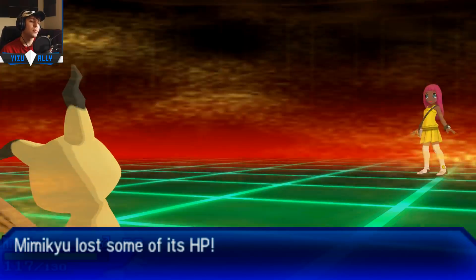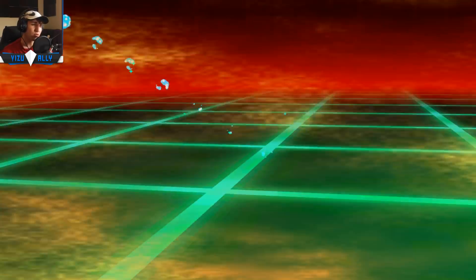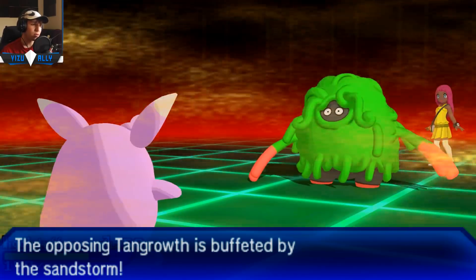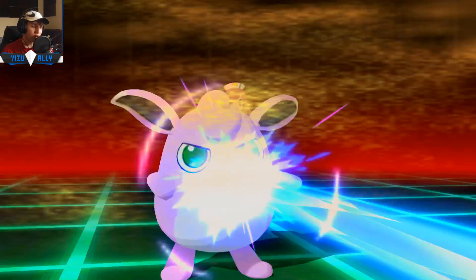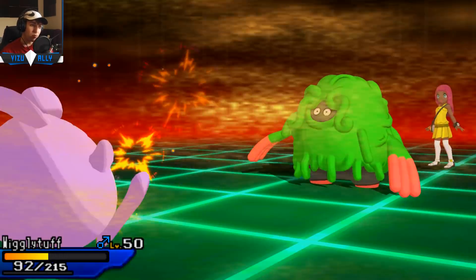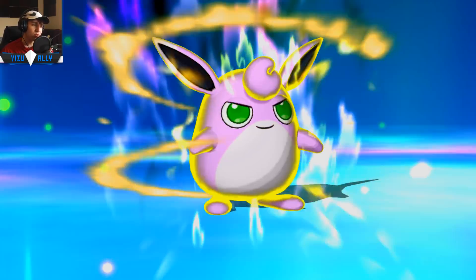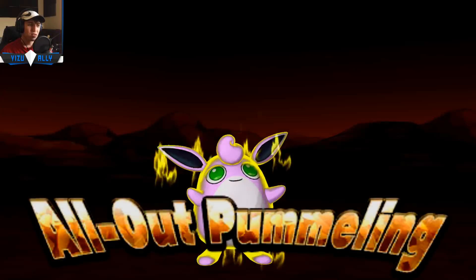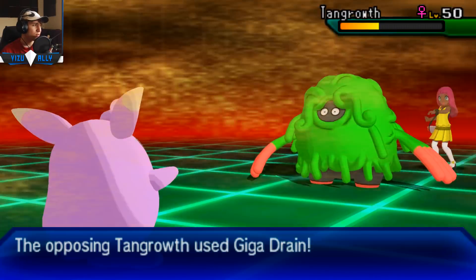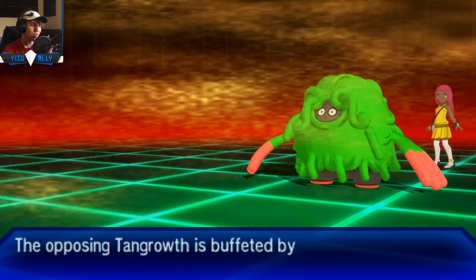That's something a lot of people need to learn when using Hyper Offense — you need to not try to preserve everything, but position yourself well. Positioning is very, very important with Hyper Offensive teams, and knowing what you need in the back to win the game. Sacrifices are definitely necessary to win. Sometimes you just have to sacrifice a mon even though you think you need to preserve every single mon. Keeping Mimikyu's Disguise is very important — even though I could Swords Dance up on Tangrowth and knock it out, I want to preserve the Disguise just in case.